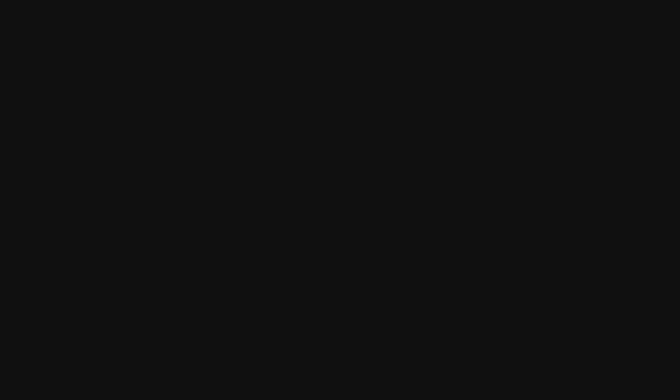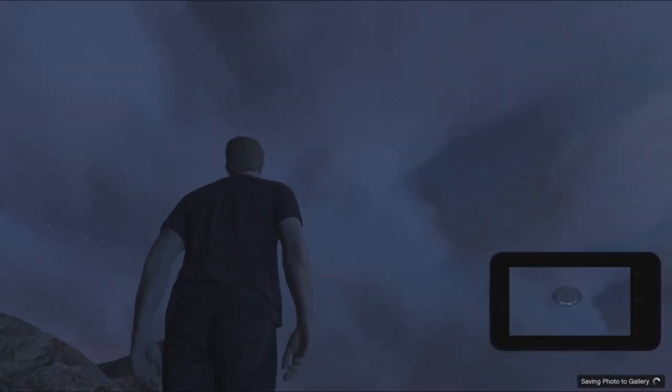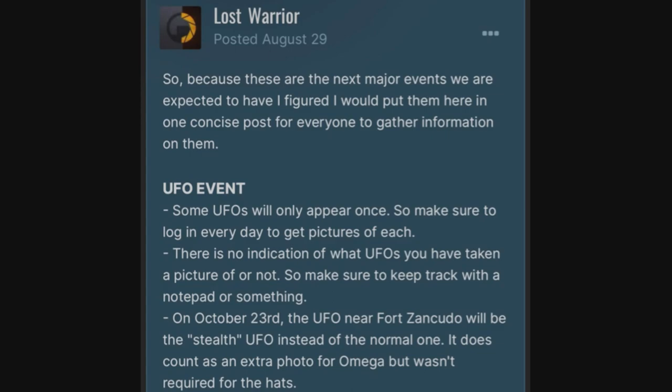The first thing is that the new Halloween event is similar to last year. However, there's a collectible involved in taking pictures of UFOs. They're pretty much the same spawn locations as last time but some only appear once, so you're going to want to make sure which ones appear once — I'll tell you later in the video. The Fort Zancudo one is going to be the stealth one instead of the normal one, and that will count as an extra photo but isn't required for the hats.